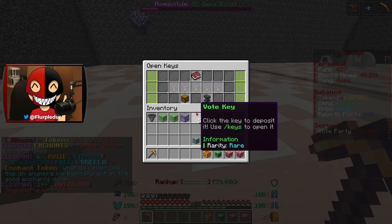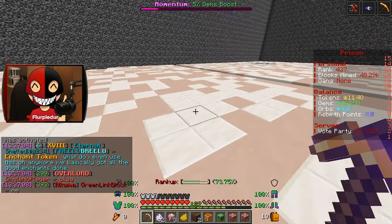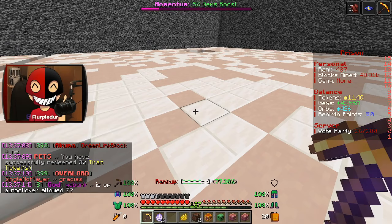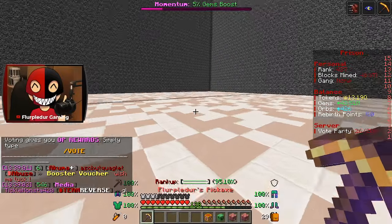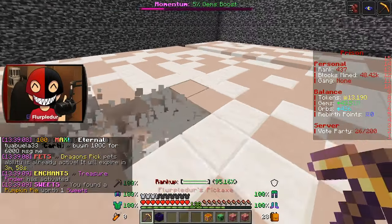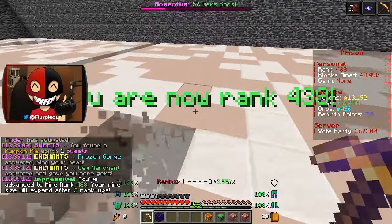I fell in a hole — thanks vein miner. I also realized I haven't opened keys yet, so I'm gonna open up the grind keys. I'm not gonna touch the rest of these keys but I'll open these ones. They got me petri tickets and a token booster for two times for five minutes — I'll probably hold onto that. I opened all the things from those keys and got nothing good, so let's get back to mining.